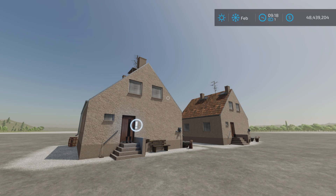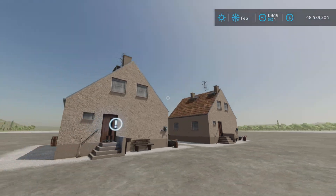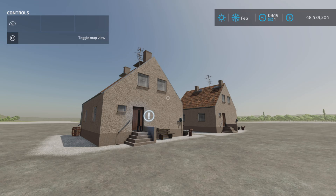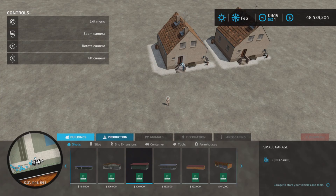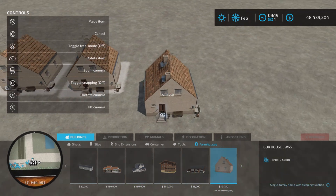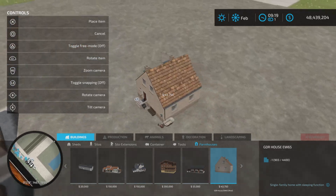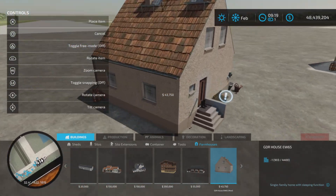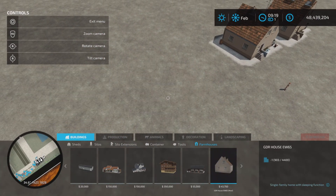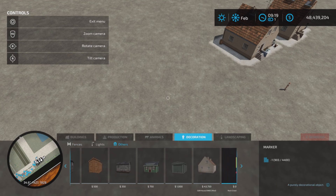There are 15 slots each, and I say 'each' because there are two of them on console. The first one is found under Farmhouses, and it's probably the one you're going to use the most if you're going to use this pack, because it has the sleep trigger on it — 43,750. If you don't want a house with the sleep trigger but you like this design, go up into Decoration and Others.